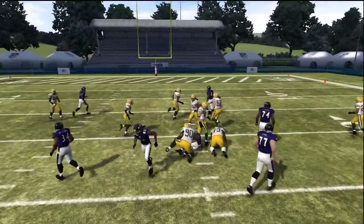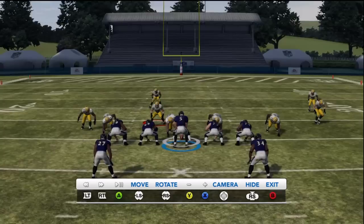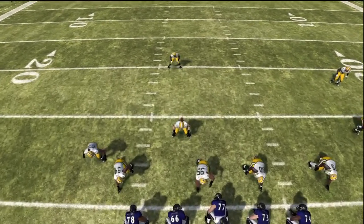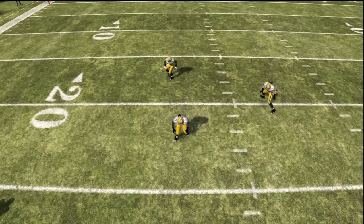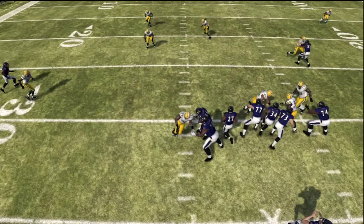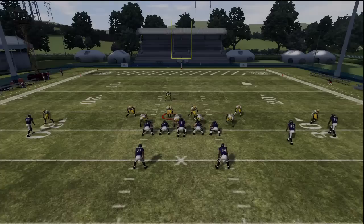But when we run the halfback draw out of under center instead of shotgun, the linebackers are backing up. Take a look — they're just backing up and backing up. That guy is a good 10 yards back, he's a good 8 yards back, and our running back is already in the hole attacking the defense and running for big yards.